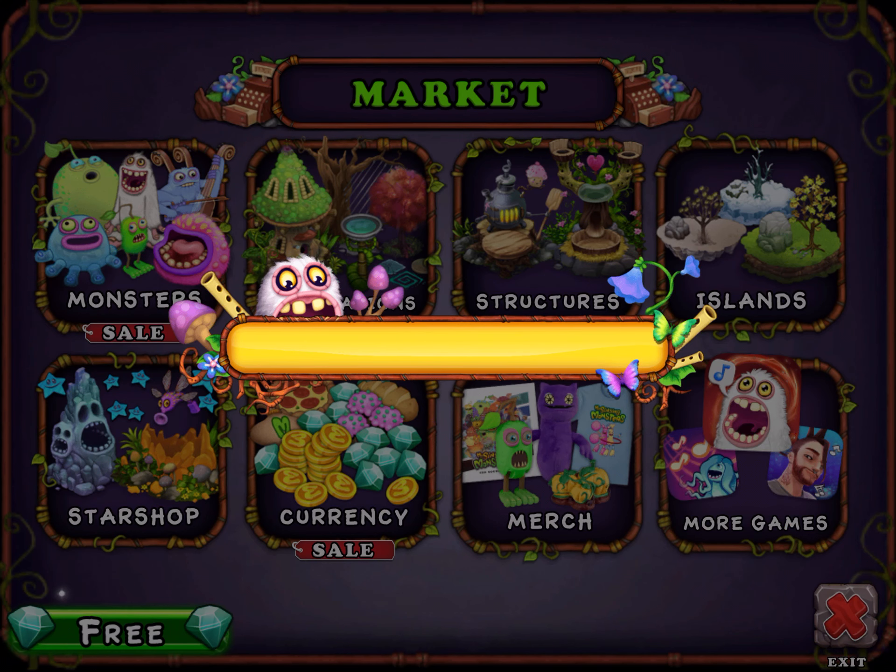Now we're going to find out what we need to breed Rare T-Rox. We need Flog and Mammoth. The higher the level of the monster, the better chance you have of breeding him. Flog is already at level 10, but Mammoth is only at level 7.